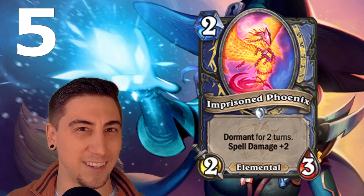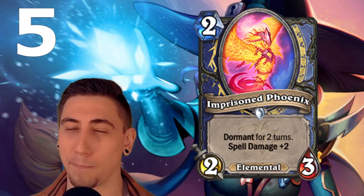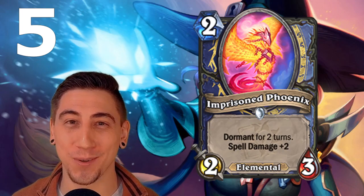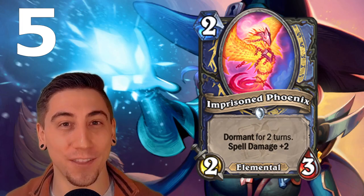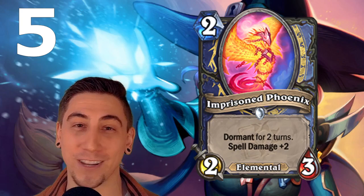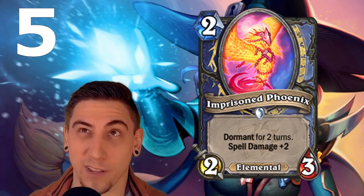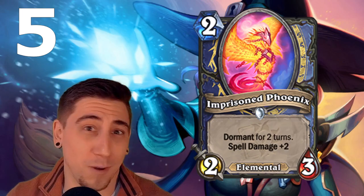And also in Mage — Mage is kind of in the dumpster right now, so this could help out Highlander Mage, spell damage mage, burn mage, or even elemental cyclone mage. Being an elemental, it activates elemental synergies. A cool combo: play it on turn three and it wakes up just in time for you to play Ross, yet another dual class Mage and Shaman card. It's also busted with Cram Session — for two mana you draw three cards when this wakes up. Most of the time with Mage or Shaman you're not doing much on turn two anyway, so you might as well play this.